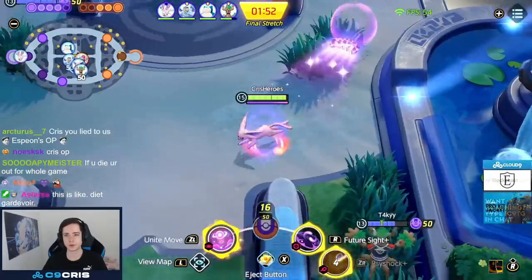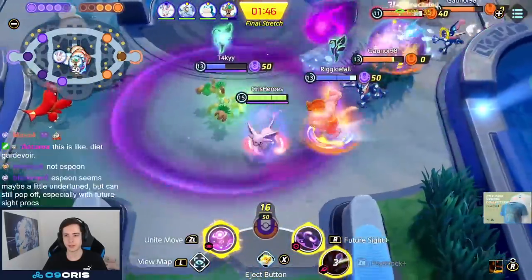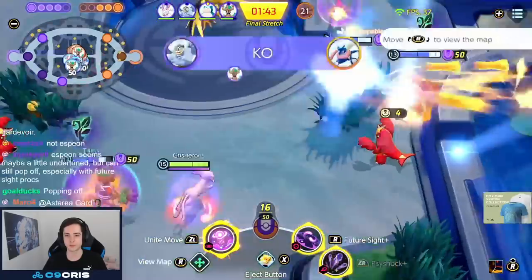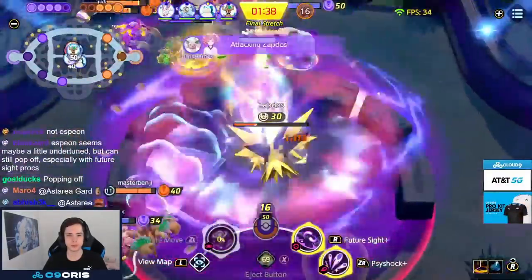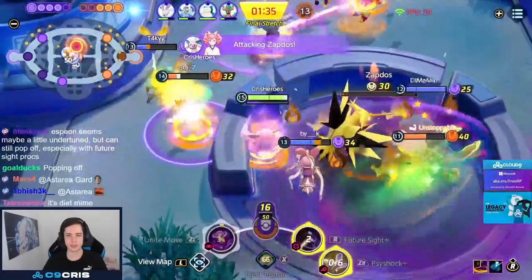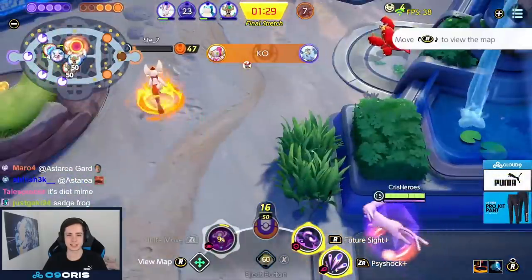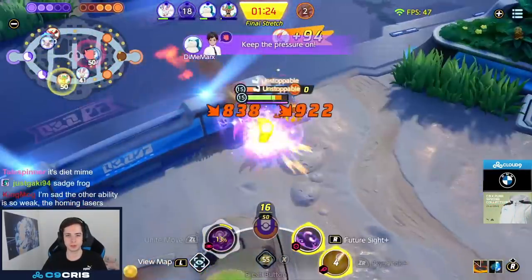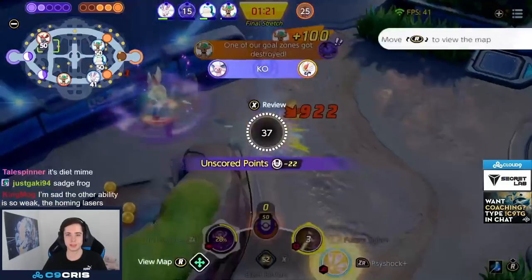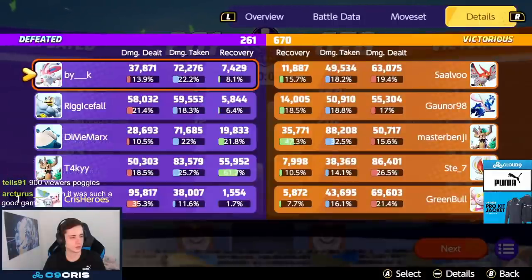Looking for the Unite move: eject button into the enemy team during the Zapdos fight. I hit three targets with the Unite, but sadly it's just not enough damage. We try to contest Zapdos without abilities and the enemy secures it. It showed the potential though — I was CCing my opponents for a long time. But whoever gets Zapdos wins the game. I thought it was still a pretty good game to showcase Espeon — 95,000 damage, probably one of my highest damage games.